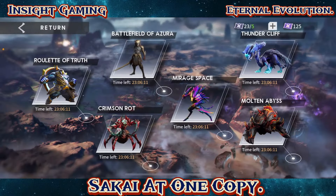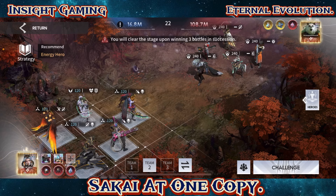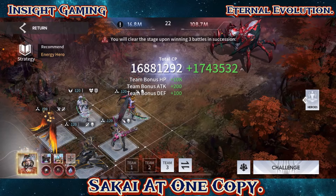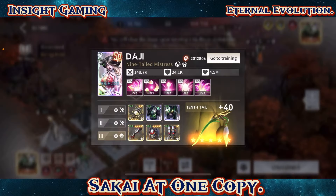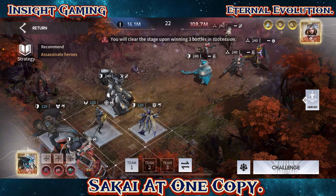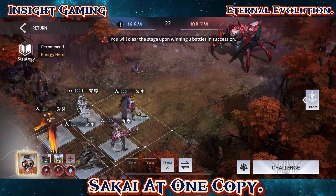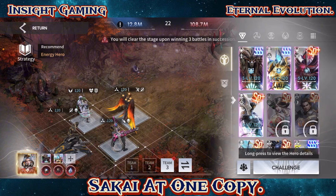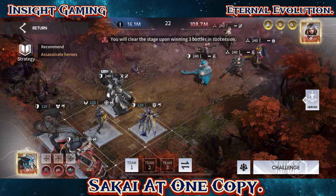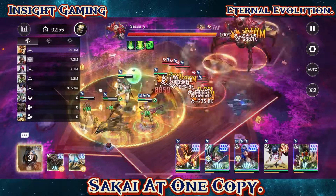I also wanted to try Crimson Rot. My problem with Crimson Rot is always the first team. Let's see — we have tanks there but I need them here. We know the summoners can beat that easily. Let me take this off. The boss destroys Gobo, so let's take him out and put her in. Let's run through this real quick. Okay — the summoners and tanks are taking care of business. Now here comes the moment of truth — let's see how she does here.